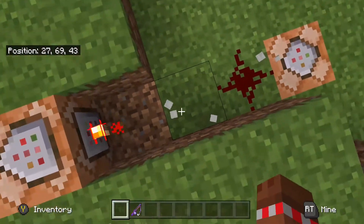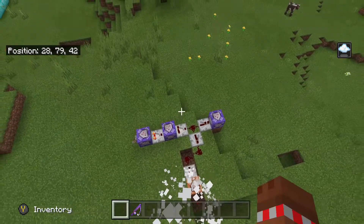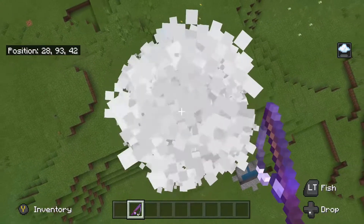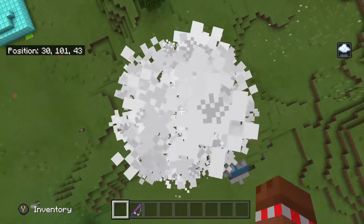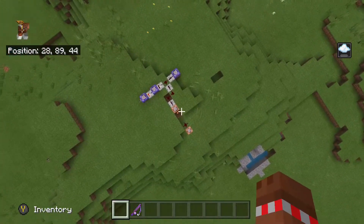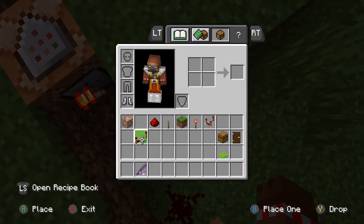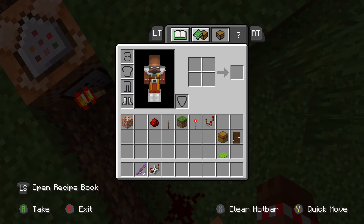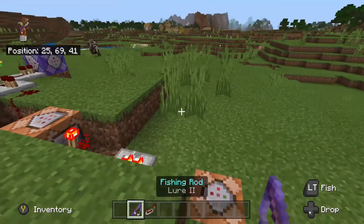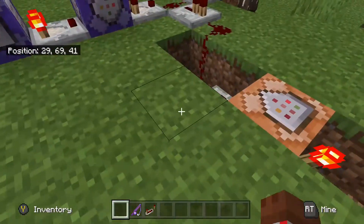If I take the fishing rod away but still hold something else, I would still fly — that's not what we want. Only if I have this fishing rod in my hand will the particles appear and the flight work. That's why you need the extra repeater in the chain.